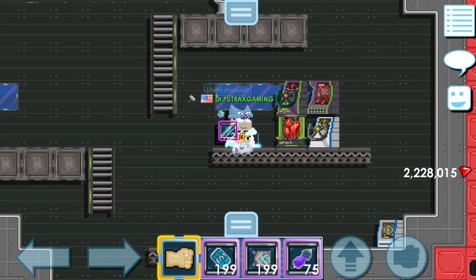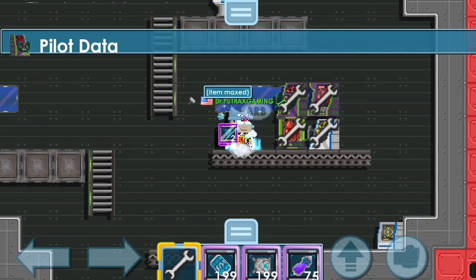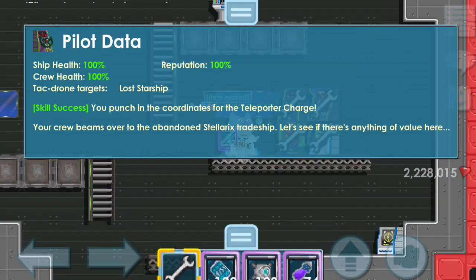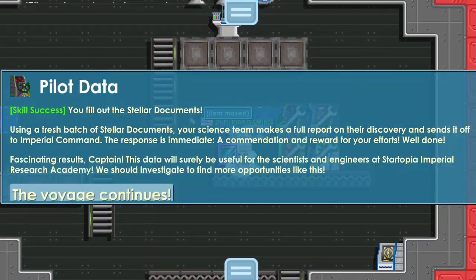Kita coba lagi untuk misi kedua. Data lagi. Pokoknya yang berhubungan dengan data, rumusnya: Tactical Drone → Teleport → Key Scanner → Teleport lagi → Stellar Document.